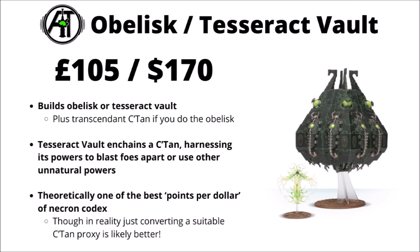Next, sticking with space pyramids, we've got the Obelisk and Tesseract Vault at £105 or $170. It either builds the big centrepiece kit in the Tesseract Vault with the C'tan in chains in the middle, or the enclosed Obelisk with the Transcendent C'tan fielded separately. The Tesseract Vault perhaps feels like the main one - chaining a shard of a slave Star God within its living metal horror and using the power of that Star God to blast enemies apart by various unnatural energies.